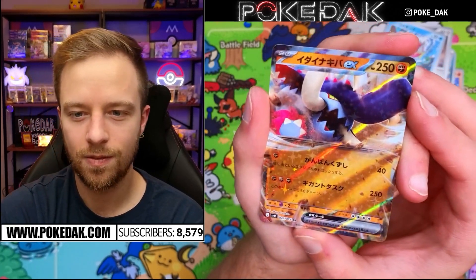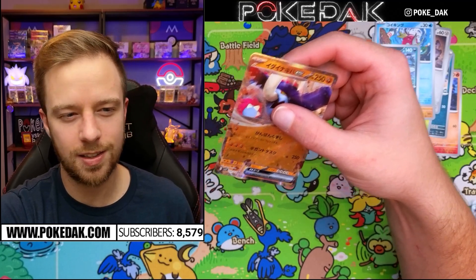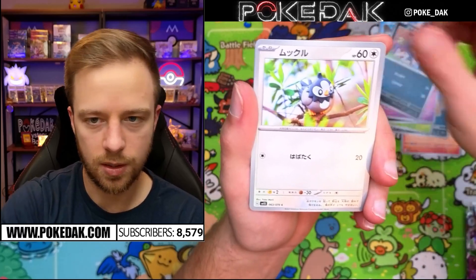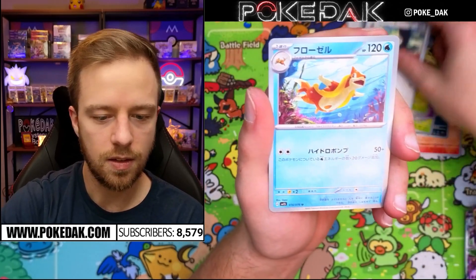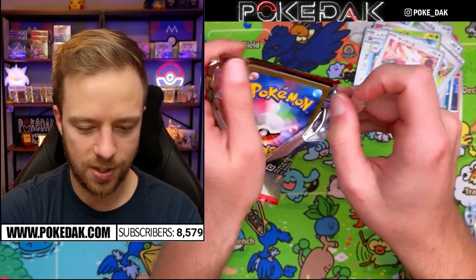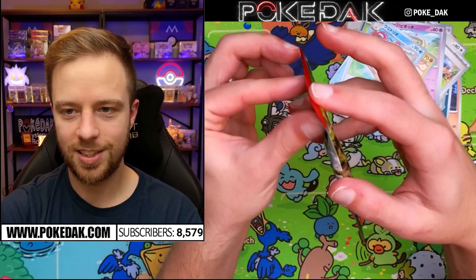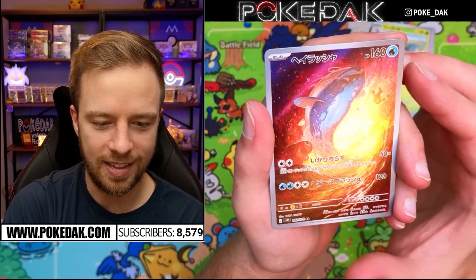That's our fourth EX and they look really good. I think I heard you get four EXes in a box — we have three already and we're coming down to the last five or six packs. You can burn through 30 packs really quickly, especially when some have no holos. The colors on the EXes really stand out. We should get one more art rare and still have a secret rare coming. Three packs left — they'll have to be in the last three packs.